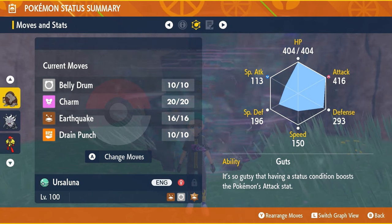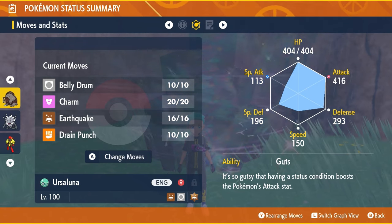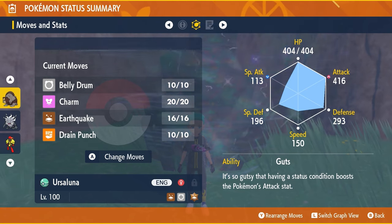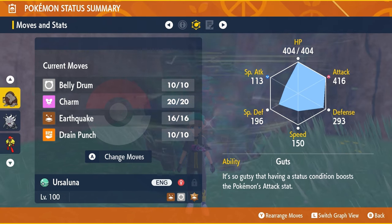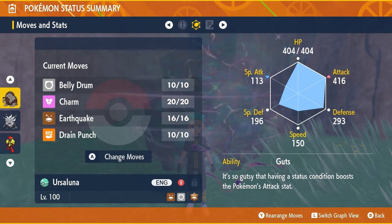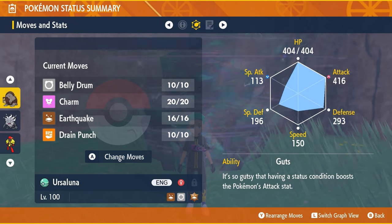With that speed stat, you are going to be outspeeding the Embo in this raid, and that's really important for you to be able to do. The ability is the next important thing, which is going to be Guts, so when you do get burned, it is going to boost your Attack stat with that burn condition.